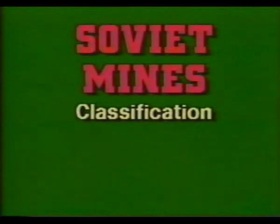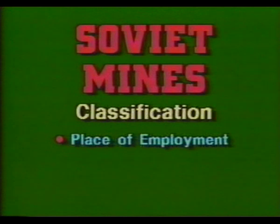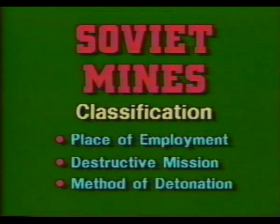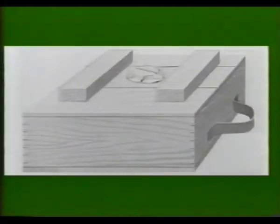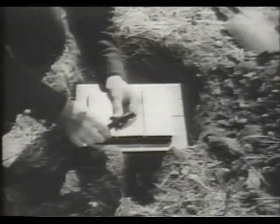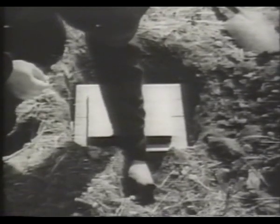The Soviets classify mines three ways: the place of employment — land, sea, river, air — the destructive mission, and the method of detonation. Half of all Soviet standard mines have metallic bodies, while the rest are made of wood or plastic. The Soviets use a wide variety of improvised mines. Soviet doctrine emphasizes that any container can be filled with explosives, fitted with a fuse and a detonator, and serve as an effective landmine.